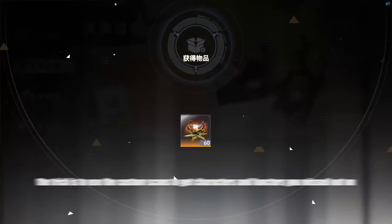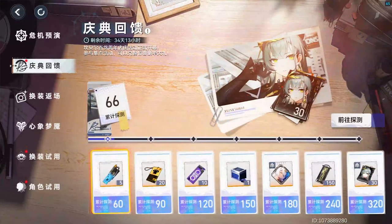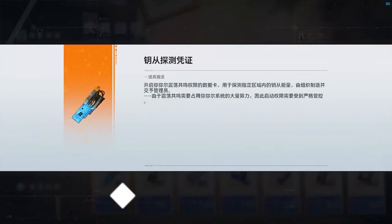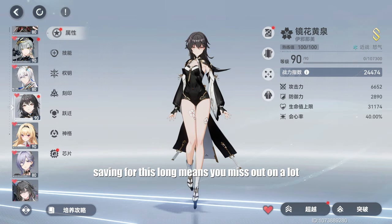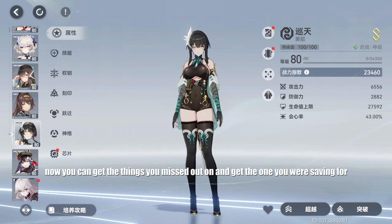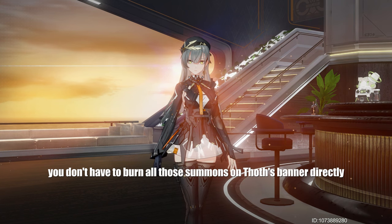I know this sounds like a lot for a single character, but you're supposed to take this time to summon for other characters or functors you needed, not really Thoth herself unless you're going for SS+. For example, the following modifiers can be summoned via the custom precise scan banner: Sekhmet, Buzanbo, Kagutsuchi, Izanami, Mitsuha, Lingguang, Gengchen, and Yingzhao. You can summon for them while making progress toward a free copy of Thoth and her functor. You don't have to burn all those summons on Thoth's banner directly.